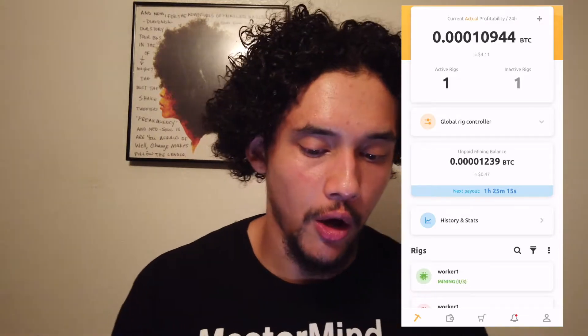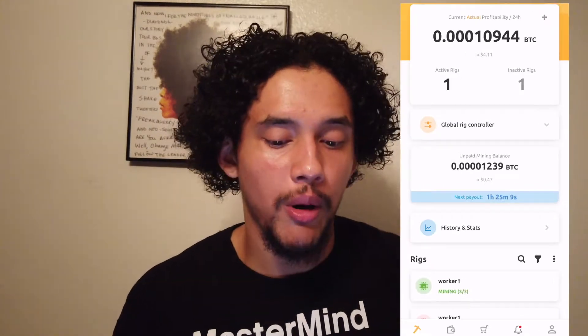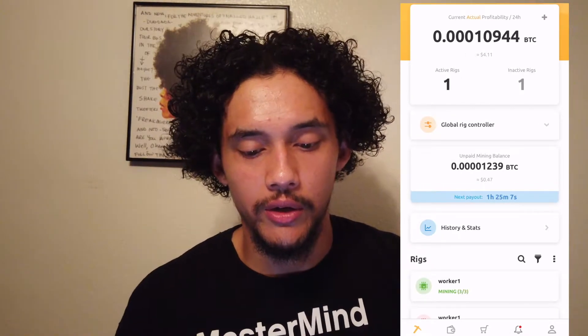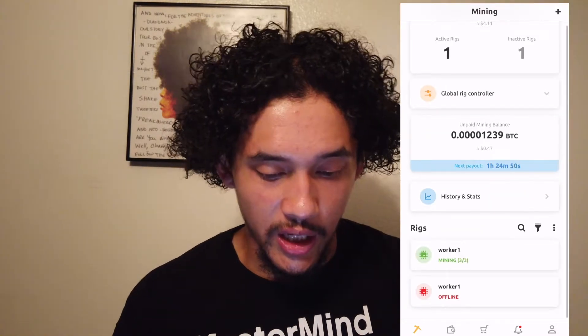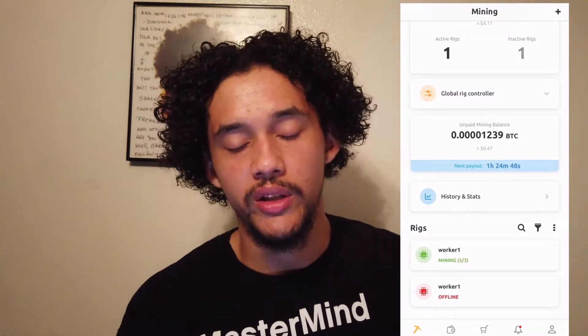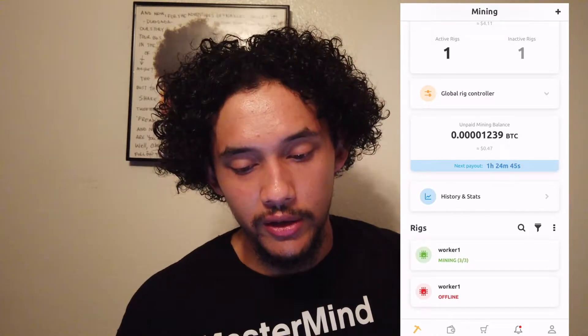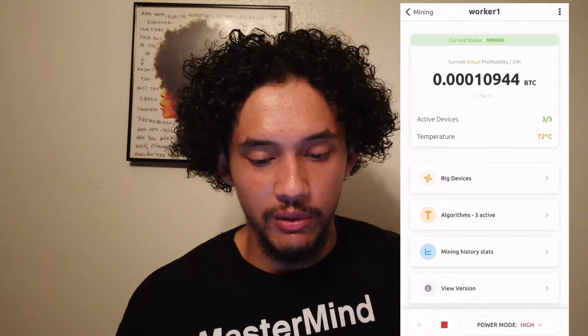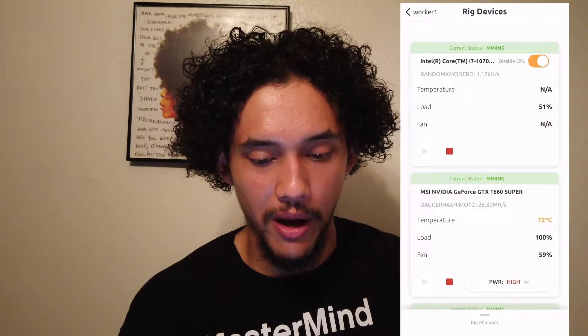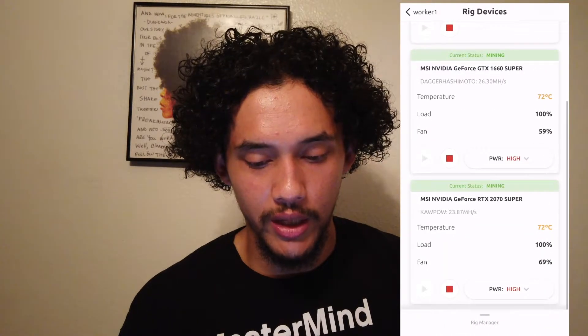At this very moment I'm going to check on my NiceHash app. The current profitability on a 24-hour scale is $4.11. You can see right there I've got one active rig, one inactive rig. The unpaid mining balance so far is $0.47 — pretty sucky but it's all right. This is how much I've mined so far: $19.23.